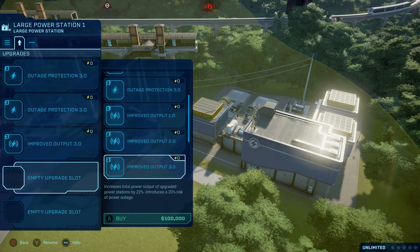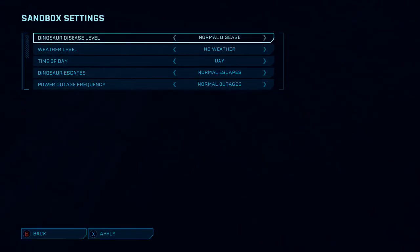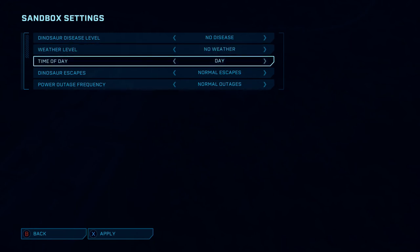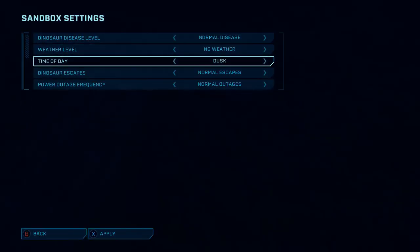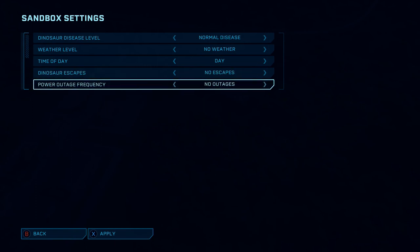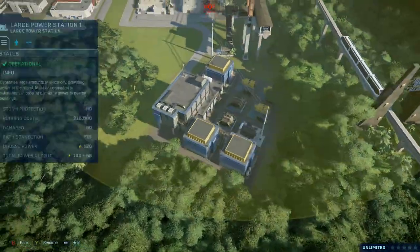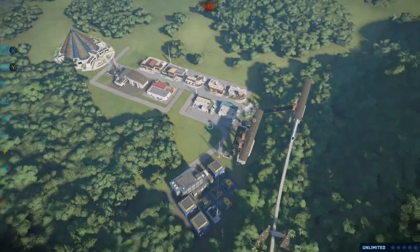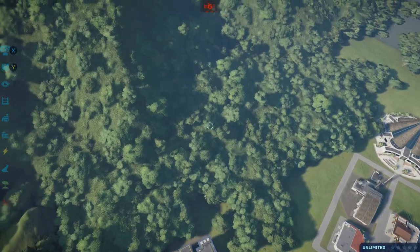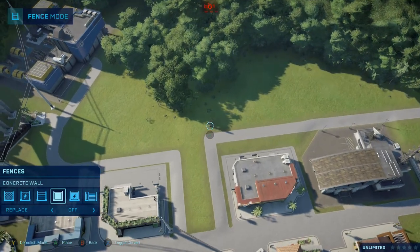The ultimate island would involve me turning some stuff off, so you actually have settings on this island. If you go to the sandbox settings: dinosaur disease — we don't want any disease. No weather, low escapes, and no outages while we're building. You have to apply them — so no, no, no, and then apply. We don't actually need those, but for the sake of being semi-realistic to the park we'll leave the outage protections on. Now probably time for our first exhibit!